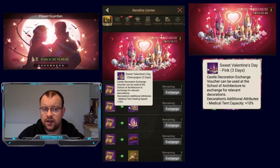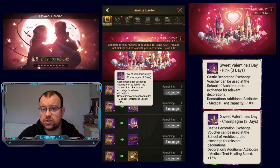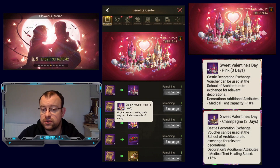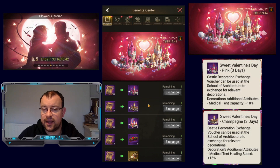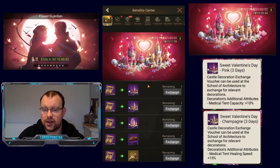Then we have another skin — the sweet Valentine's Day champagne skin. Again, this is three days and you can obtain it with 50 exchange vouchers. You have to go to the school of architecture to activate it, and this is going to give plus 15% for your medical tent healing speed, so this also has an additional attribute element. Then we also have a third skin which is the candy house — the dream of eating one's way out of a house made of candy — but it doesn't have any attribute boosts, unfortunately.